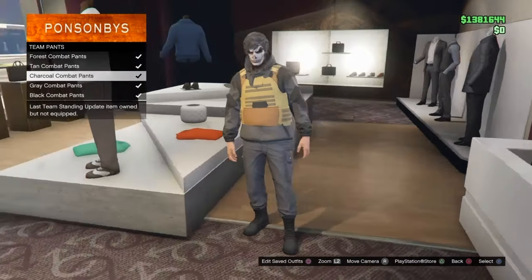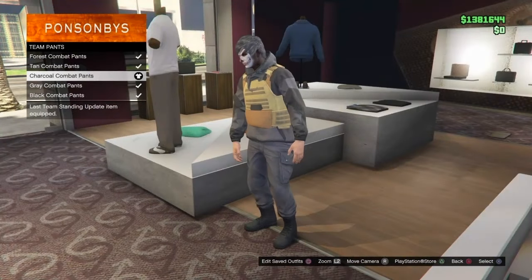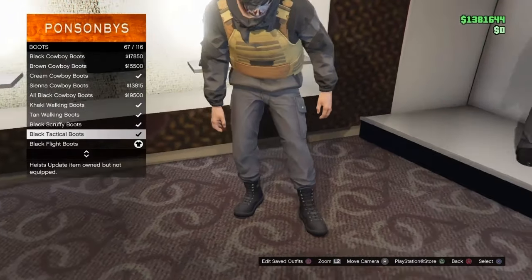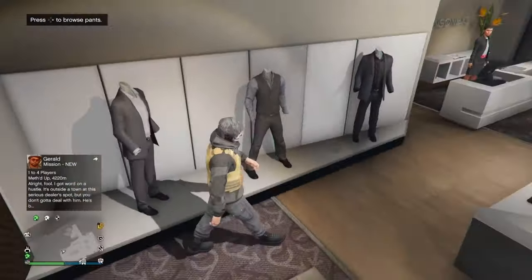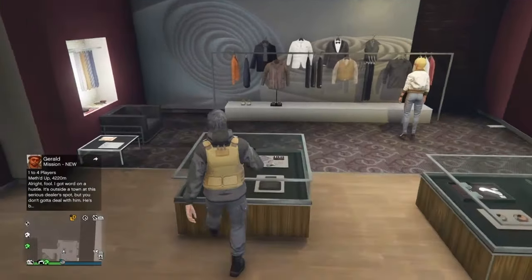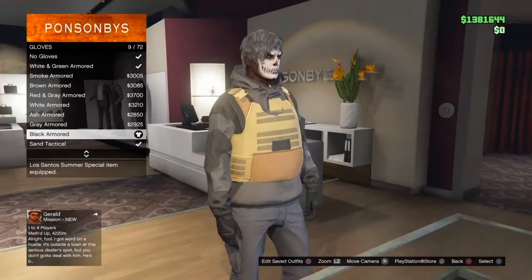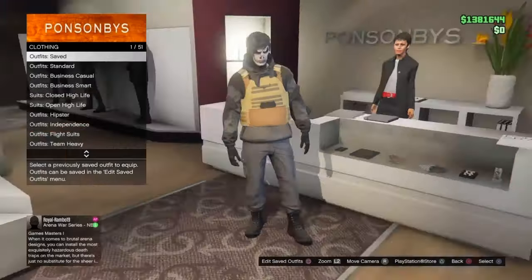Go over to the pants section, go to team pants, and purchase the third one — the charcoal combat pants. Then make your way over to the boots section. Go to boots and purchase the black technical boots — I like these better but it's optional, I like the laces more. Once you've purchased those, make your way over to the accessories section, go down to gloves, and purchase any black or white gloves you may want. For this I'm going to use the black armor gloves, but it doesn't matter what gloves you use — it's your choice.